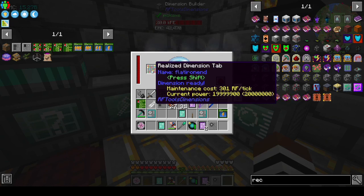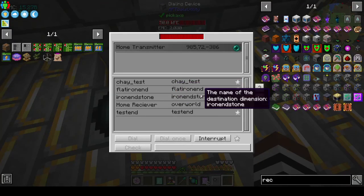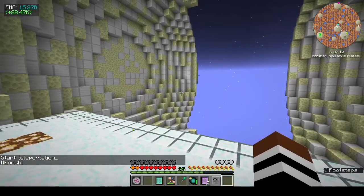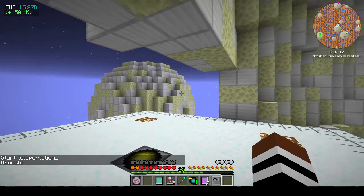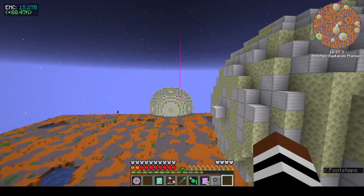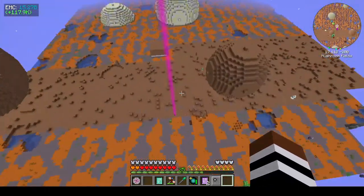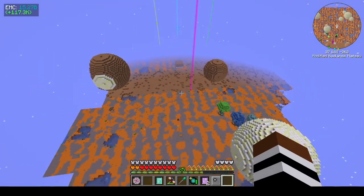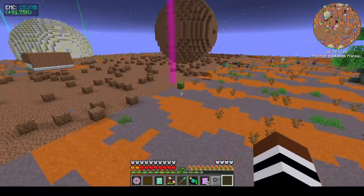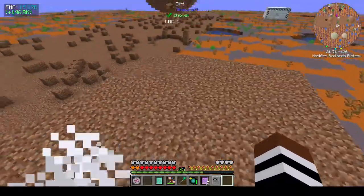Actually this dimension is called 'flat iron end' — I didn't show you guys that world. I made it after, put a builder in to get end stone and iron blocks. Let's go find our builder — oh yeah I can fly and hover here. Hmm, I don't know where the builder's gone. It shouldn't have cannibalized itself, but it looks like it might have.